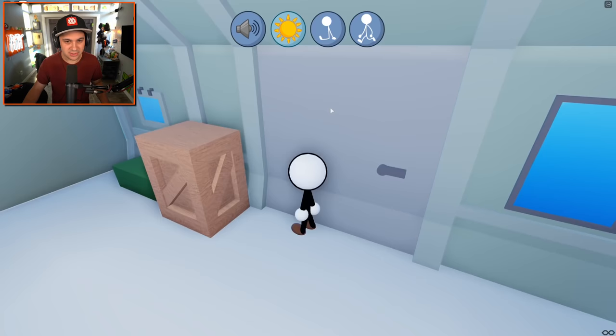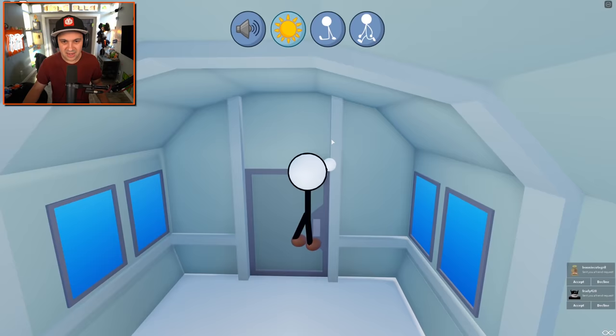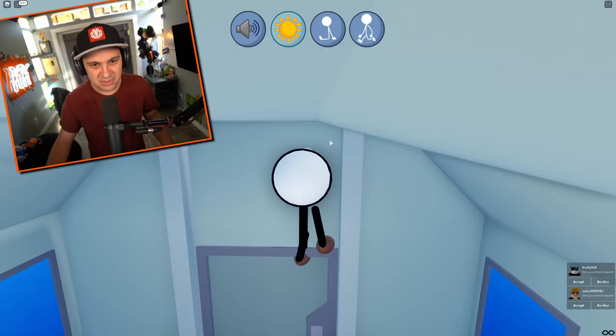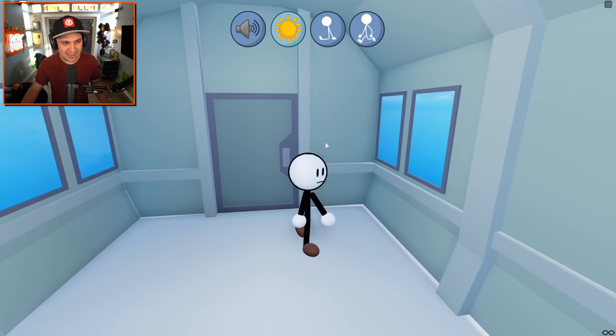Here we are — Charles' Helicopter. We've made it, and we have cool music. Can I go in? Can I fly the helicopter? I can't fly the helicopter. Charles, let me in, dude. It's Henry, your best pal. Please. I'm climbing walls and I don't know why. I love that the music changed too — it's that epic intro music like a Metal Gear intro.